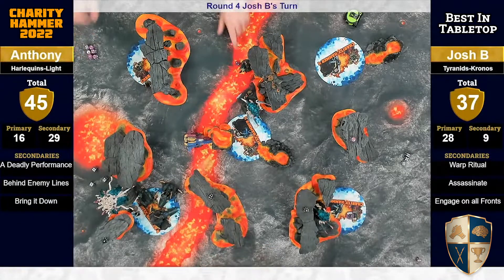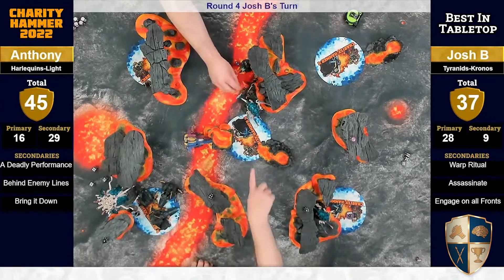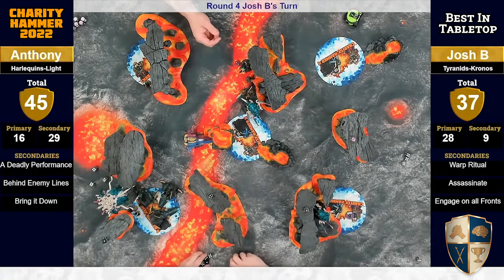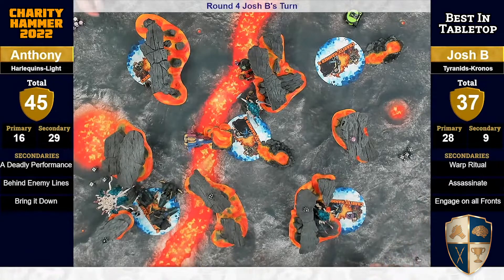It's the last dregs — Anthony has one in the bag but Josh is making a valued effort of it. It's a really close game where secondaries may have mattered. Anthony hasn't kept his characters alive, but he didn't have enough to score points on assassinate. There just aren't really good picks against Anthony's army. Michael won by a point — 72 to 71. Steve beat Chuck 70 to 41.